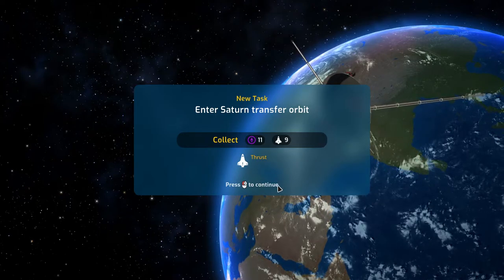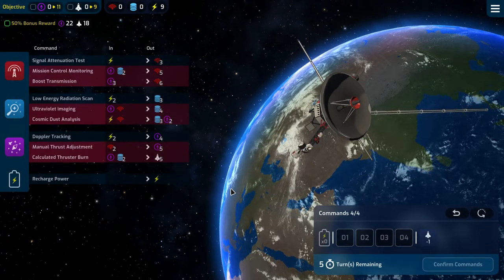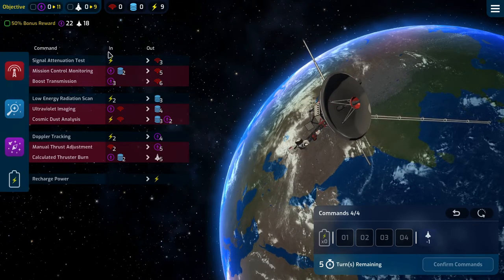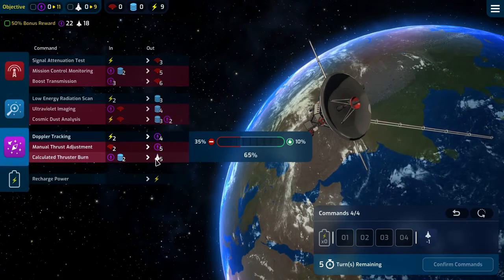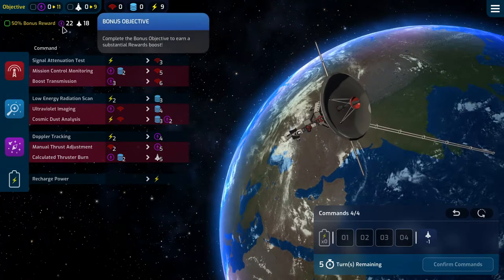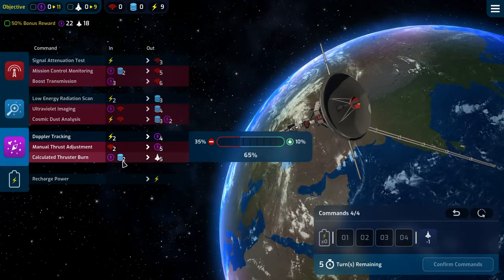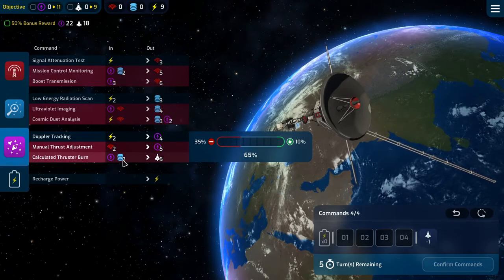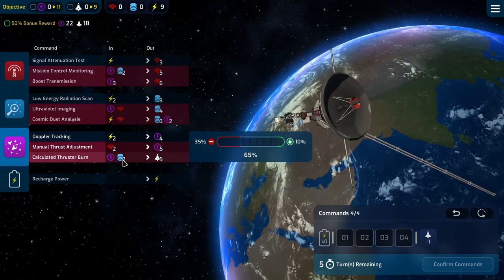We need to collect nav and thrust. We have five turns, four commands per turn. We need to hit the thrust action four times on the last turn preferably, which means we need to get to 26 nav and eight data in order to do this.